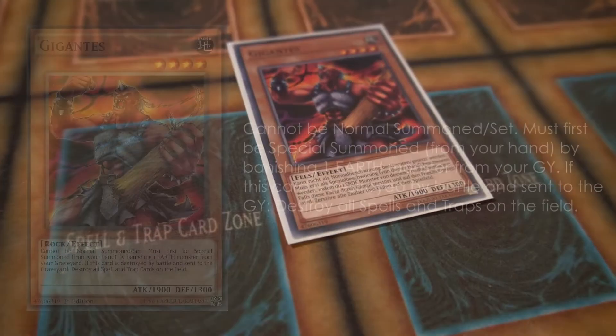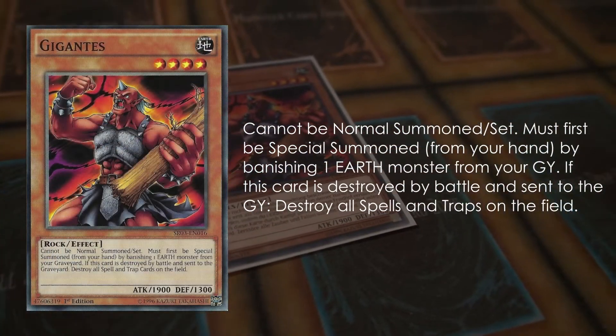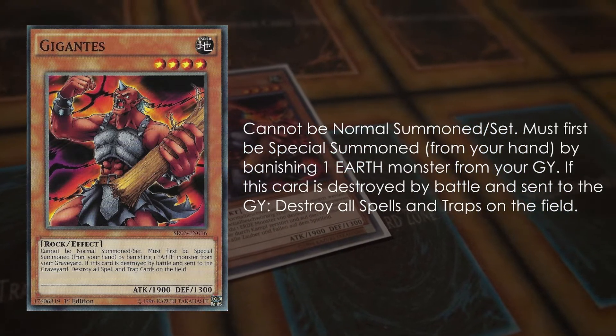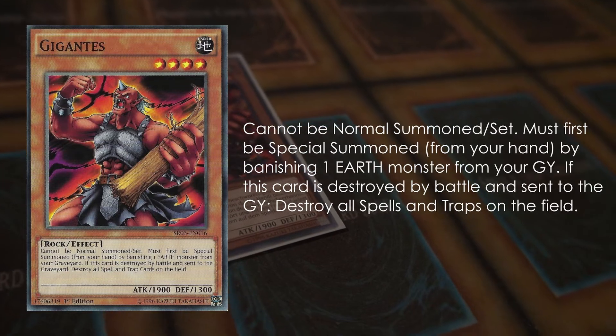Gigantis used to be a combo piece in Edemancipators, but it actually has a really neat effect where if it's destroyed by battle, you can destroy all the spells and traps on the field. This is basically how I won every game against True Dracos back then — I just ran into the True Draco monster with my Gigantis and blew up the entire field. It out-skilled Skill Drain, it out-skilled There Can Be Only One. Just an amazing effect overall.